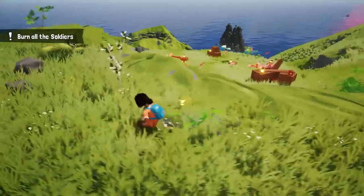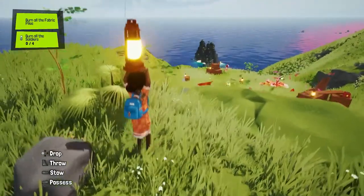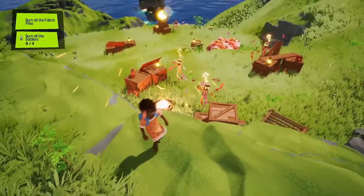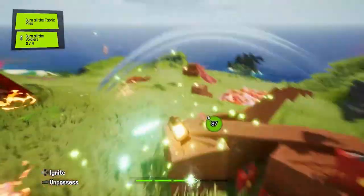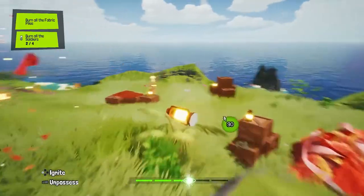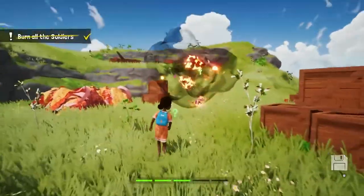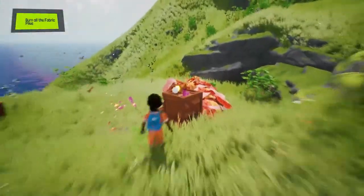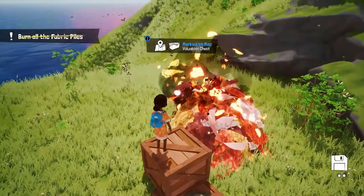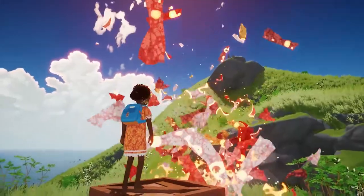I almost got spotted here so I'm gonna pull back and take care of those enemies. Those are the mano and their soldiers, made out of fabric. Did you see that bird getting blown up? That was unfortunate, but don't worry — animals can't die in the game. What I use here is called a soul throw, which lets me project a prop super fast. Basically any explosive or flammable object does the trick with those enemies because they're made out of fabric. Those big piles are where they spawn from so I better get rid of them — and they also hide some rewards.